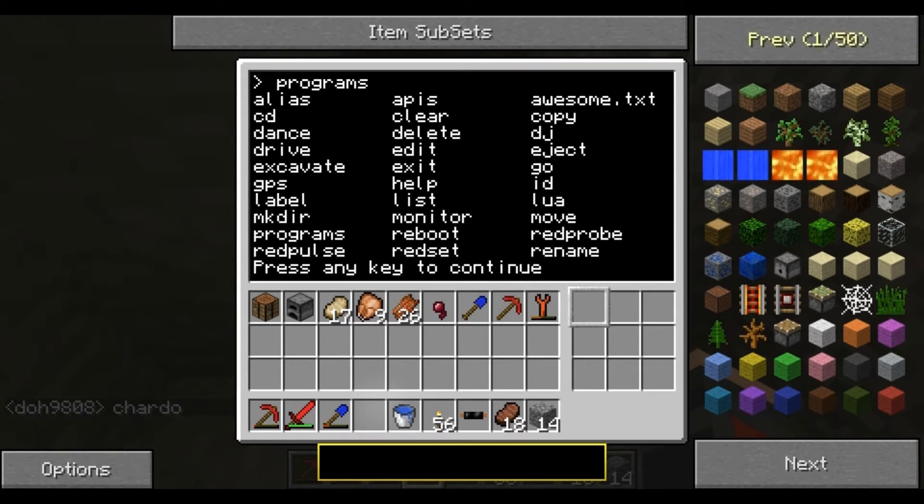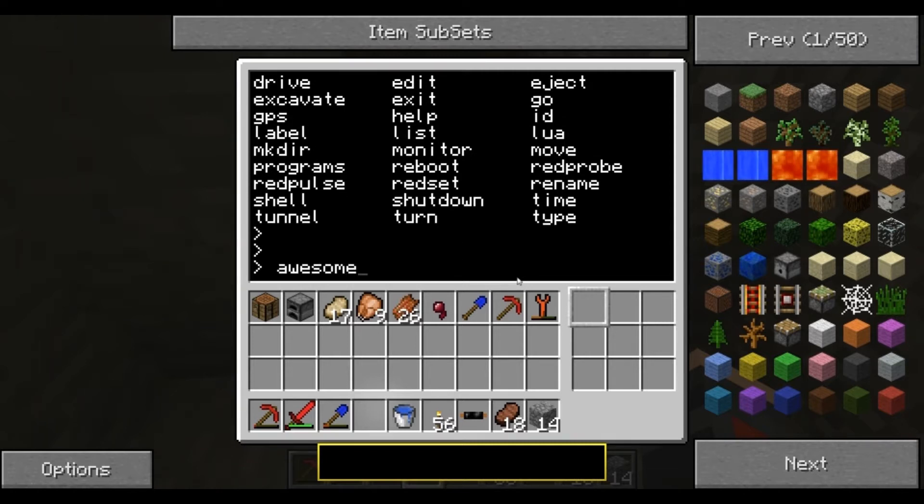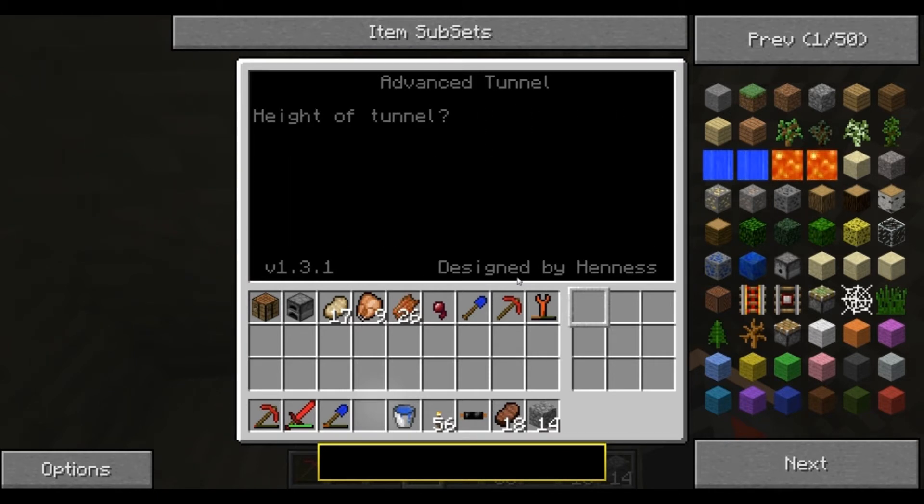You'll see awesome.txt is a program there — I can't remember who wrote it, his name's Hennis, I'll have a link in the description. All credit goes to him for making this really badass bot. Now that we're back in, we know the program is called awesome.txt. You can name it whatever you want. We type 'awesome.txt' and it loads up the program.